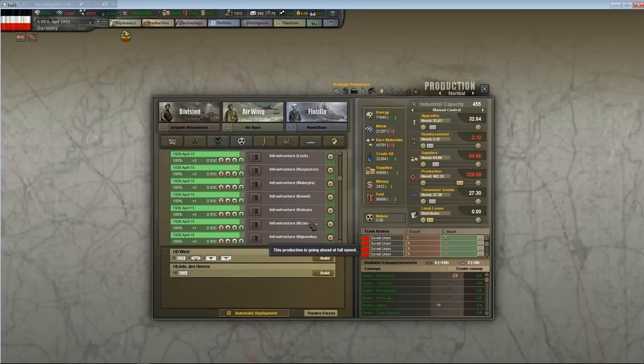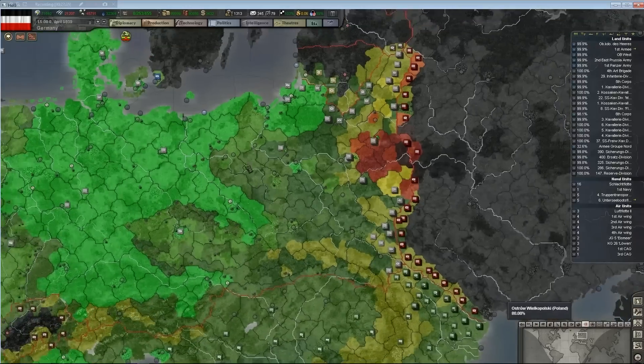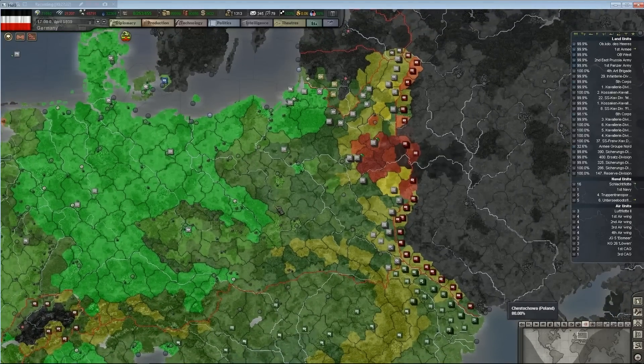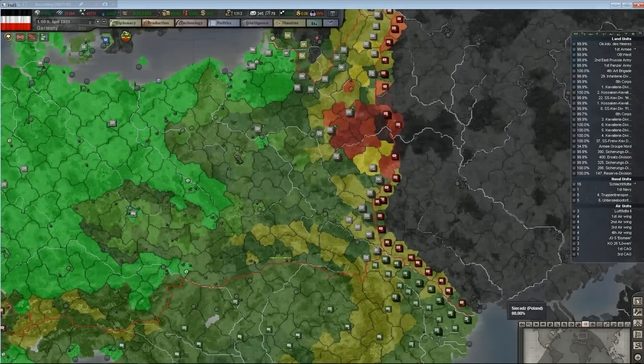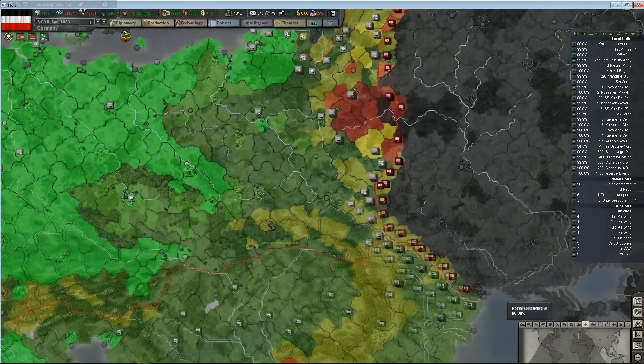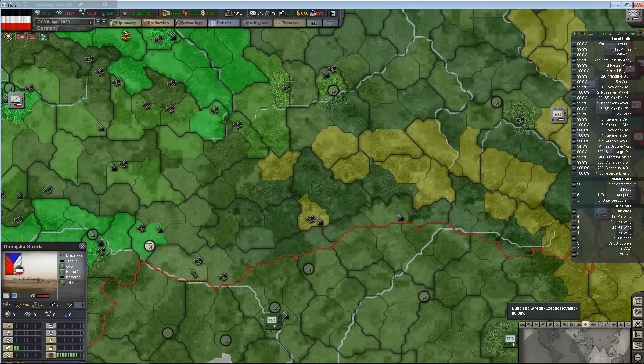I'm really glad that I've encountered a scenario where I could not advance because my supply lines literally couldn't stretch that far. You don't get that in Hearts of Iron 4 — you just march forward. In here it's like, nope, you can't advance that much further because our supply lines are stretched out.